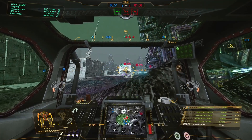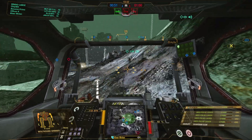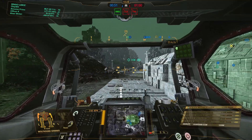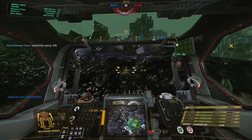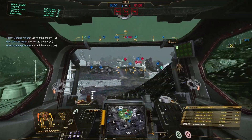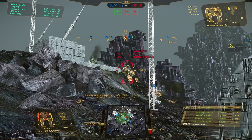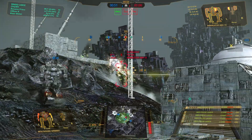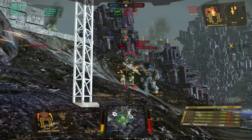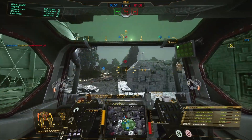Critical damage. Target acquired and spotted. Alpha's one shot at Hunchback. New target acquired. Target destroyed. Target acquired. Target spotted.